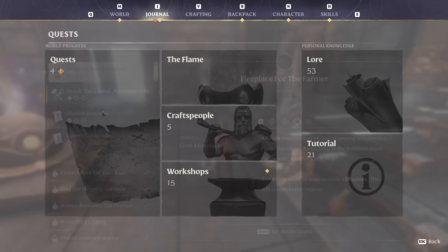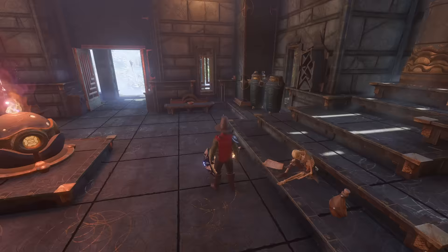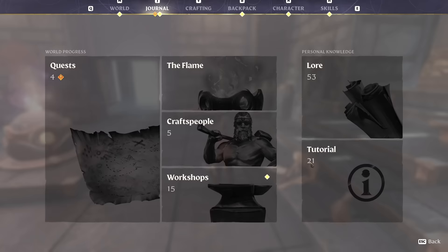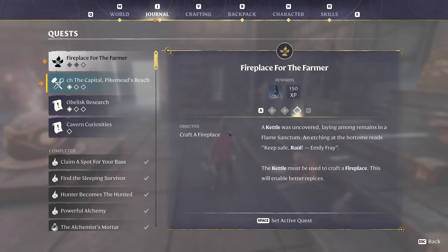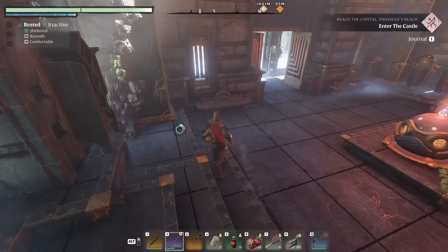What's left in the journal? We have Cavern Curiosities — interesting. And where is that located? That's right in here — lots of little locations in this area as part of that quest. And for the Fireplace for the Farmer: 'The kettle must be used to craft a fireplace.' That's what will complete that section. And there's another return beacon there, which is good.